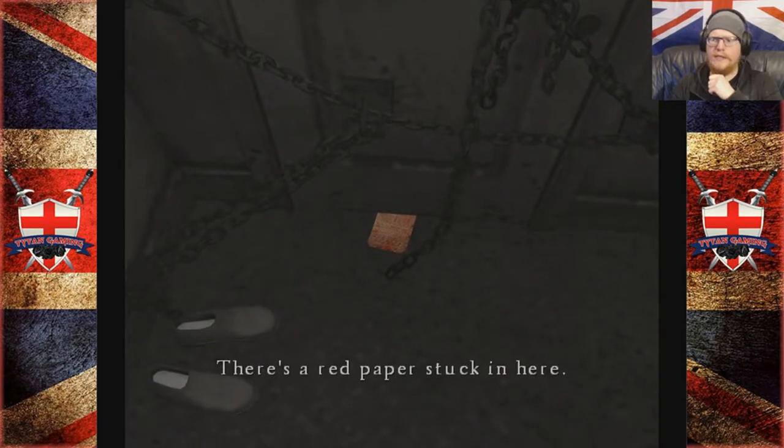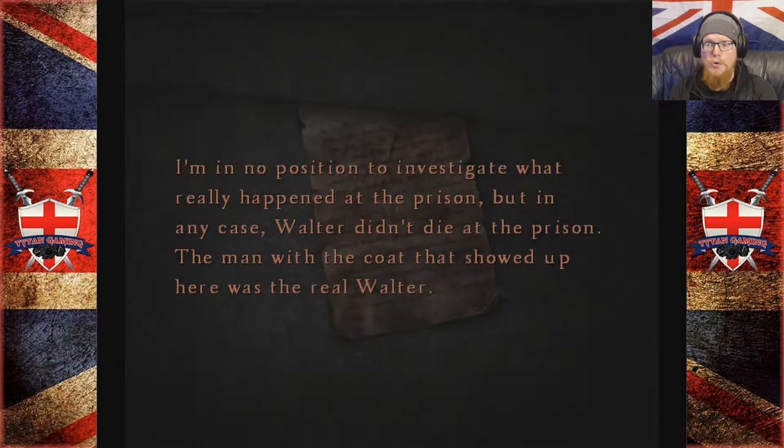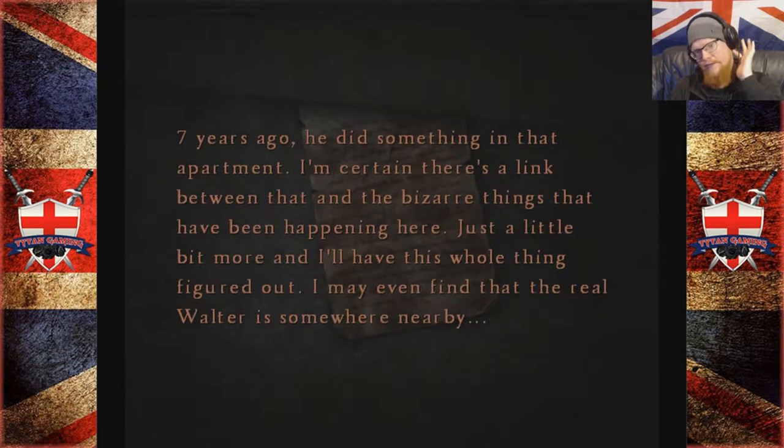There's a red paper stuck here: 'My theory is that Walter never died at the prison. It may have been someone else who committed suicide, or the person the police arrested was not the real Walter Sullivan. I'm in no position to investigate what really happened at the prison, but in any case Walter didn't die there. The man with the coat that showed up here was the real Walter.' That's pretty obvious. 'Seven years ago he did something in that apartment. I'm certain there's a link between that and the bizarre things happening here.'